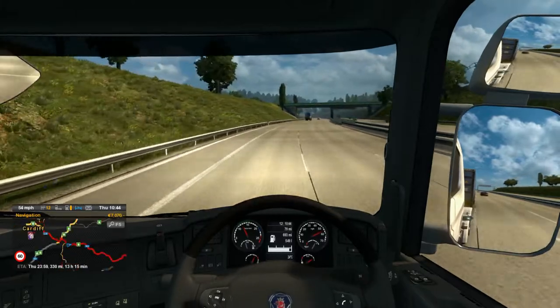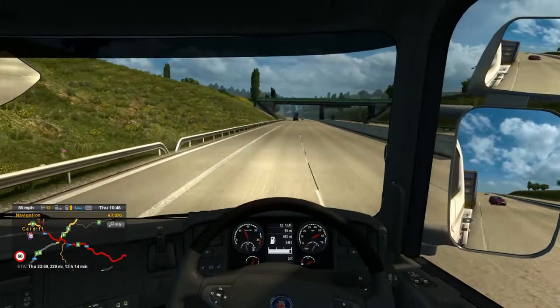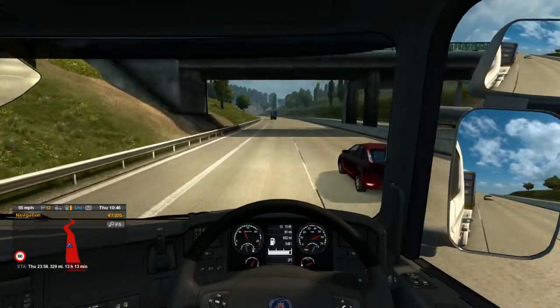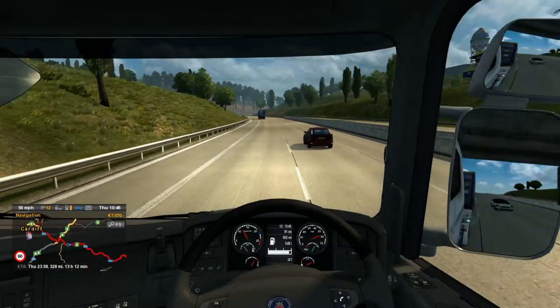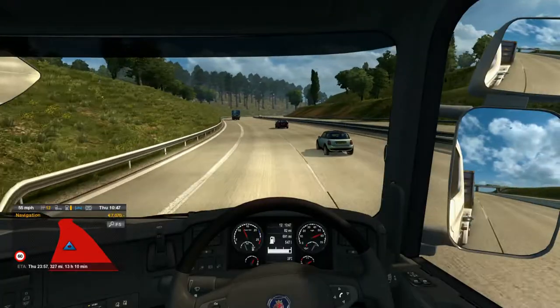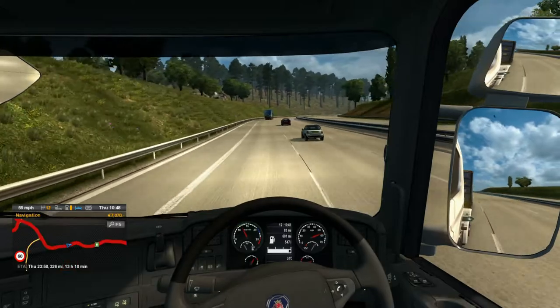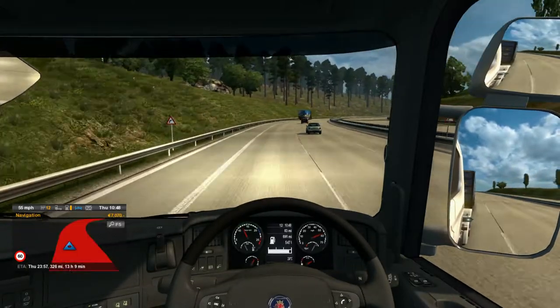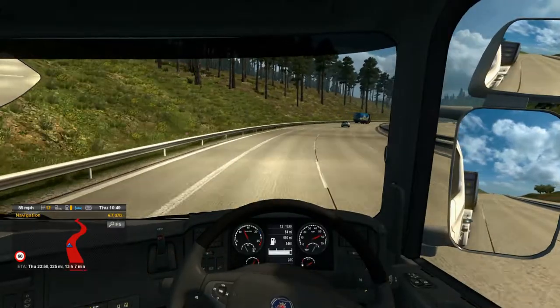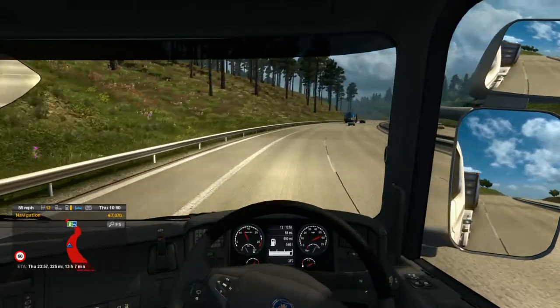The only thing that's not so good about the standard interior is you don't get the GPS built into the dash, which is a bit of a shame - you just see the black panel where it's supposed to be. But it's not too much of a problem because we've got this external GPS. I like to use the one on the dash though, so I tend to turn the other one off.